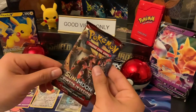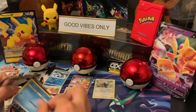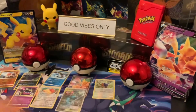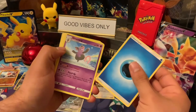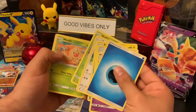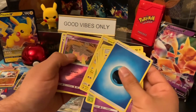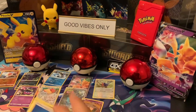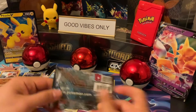Let's start off with Sun and Moon. Here we go — Grumpig, Makuhita, Corphish, Starly, Skiddo, Skiddo, Skiddo weirdo, look at that guy. Geodude, reverse and — nothing. That's alright, didn't expect much from that pack. That's my least favorite pack of Pokemon.